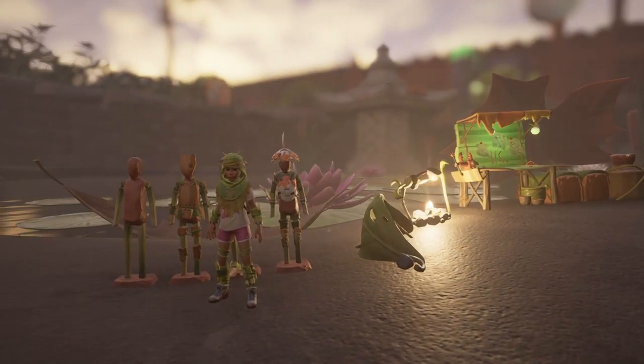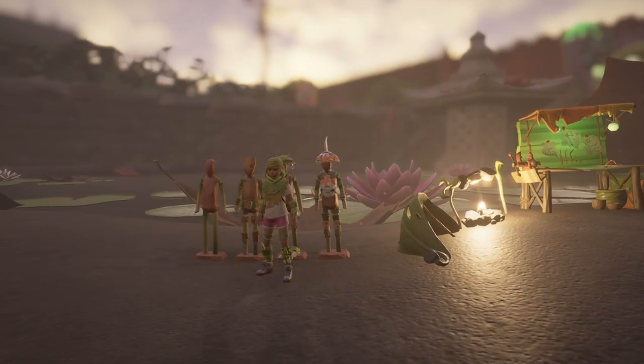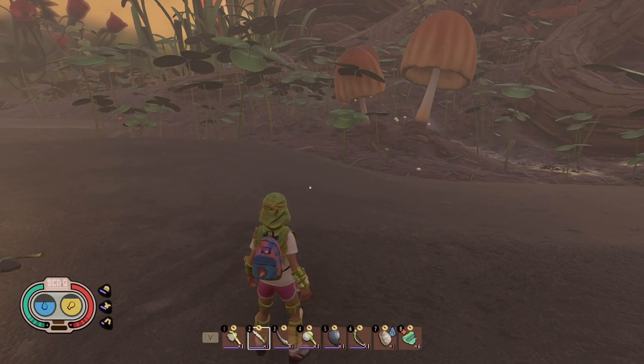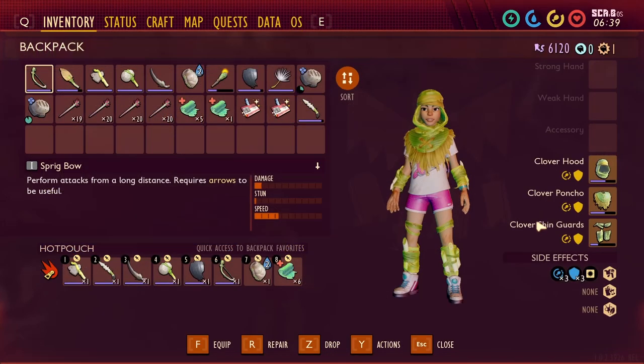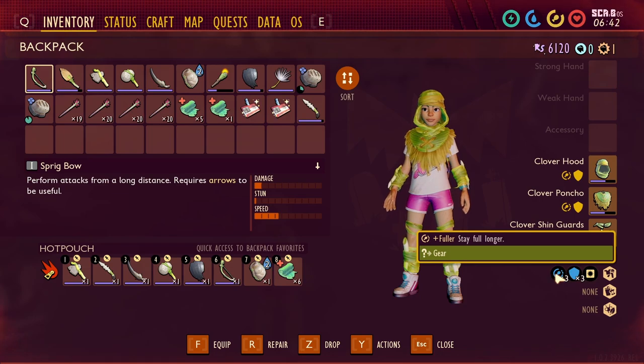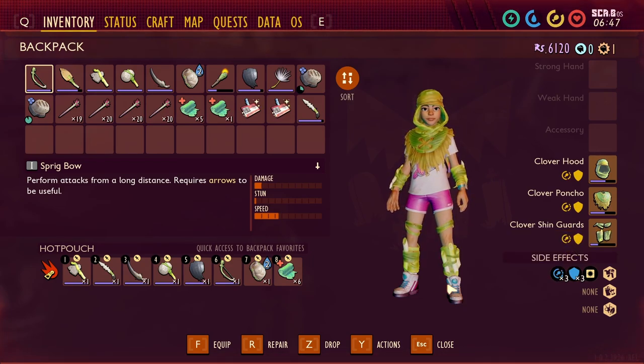Let's talk about what armor and gear you should have to defeat these early level bugs. One of the first pieces of armor you'll get in the game is the clover armor. This set really does not do much for protection, but it will keep your hunger and thirst levels lower while you're discovering the first portion of the game. It's not the best armor to fight in and I don't really recommend it.